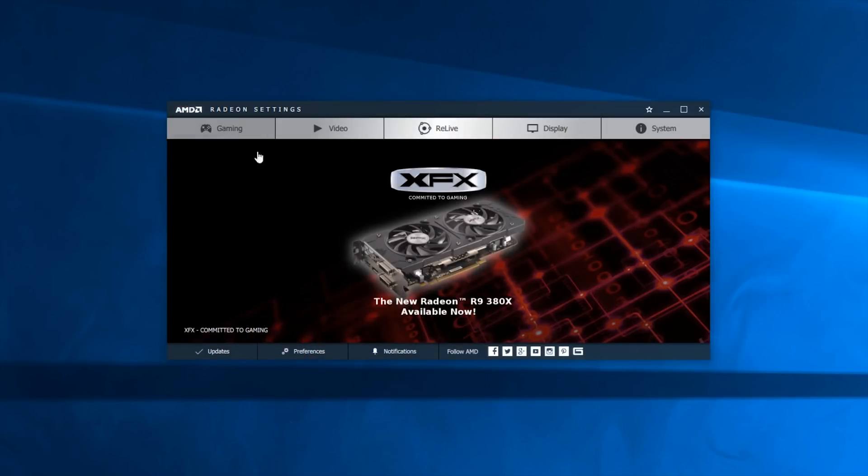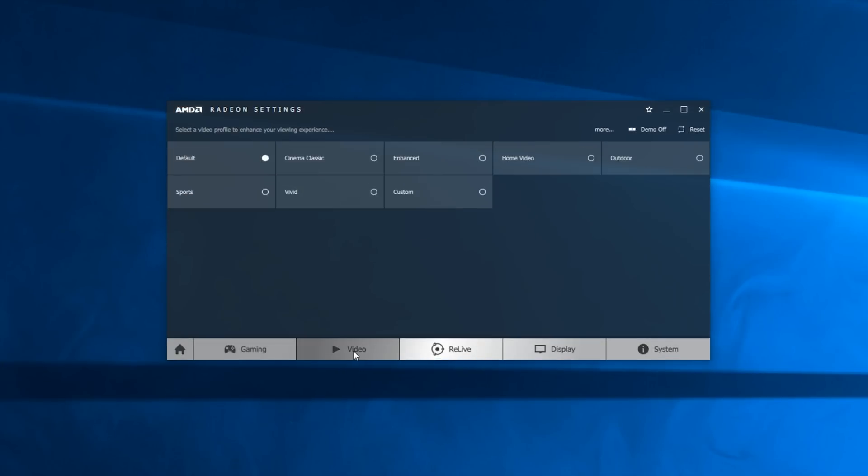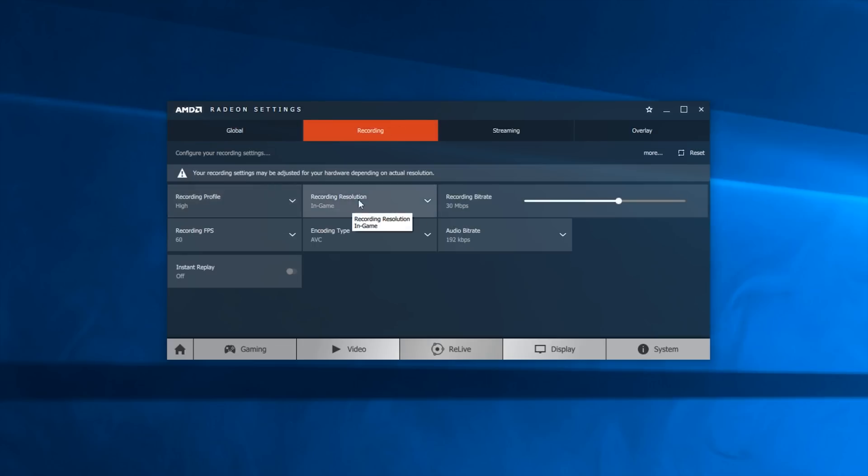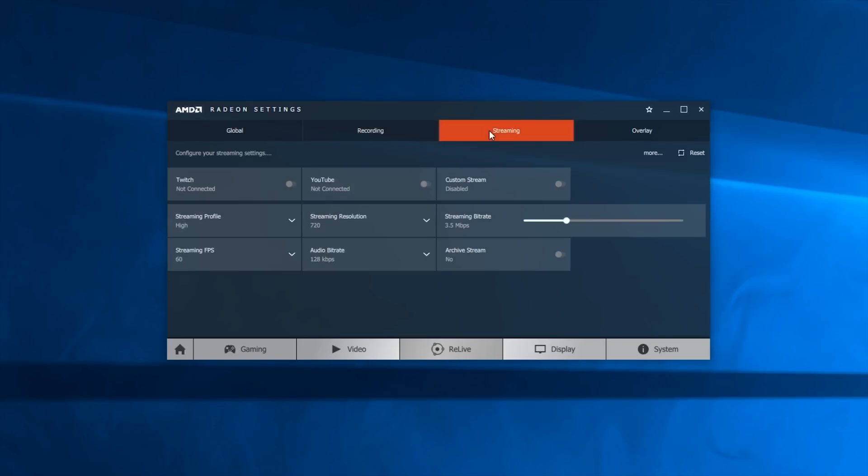As of launching this video, AMD have just released their Radeon Settings Crimson ReLive Driver, an update to the Crimson Driver launched last year. There are going to be loads of other, much more detailed reviews on features such as Radeon Chill that drops the core speed dynamically to save power, but this video is specifically on the ReLive recording feature.